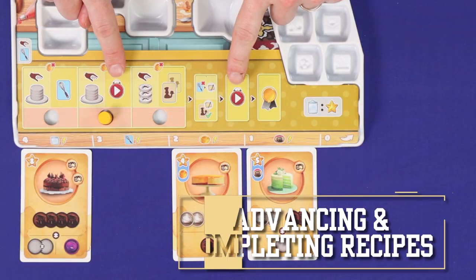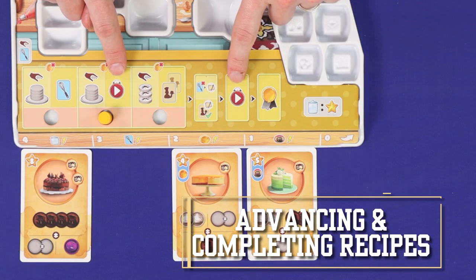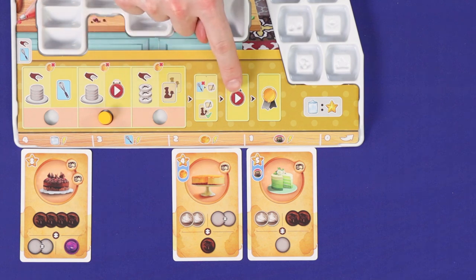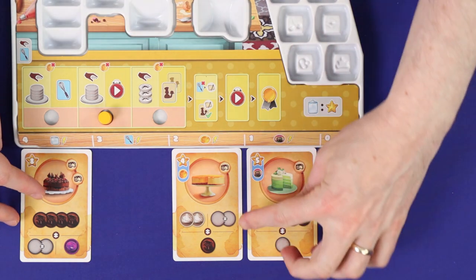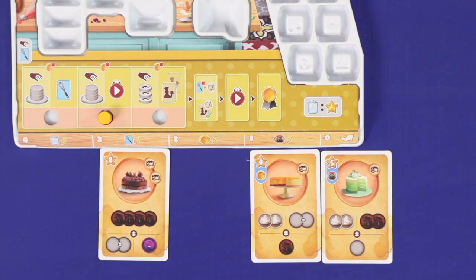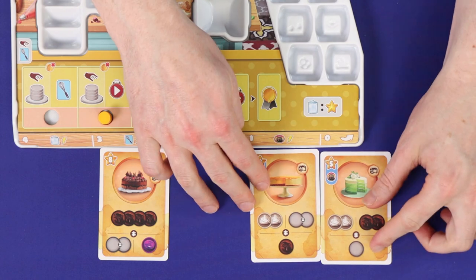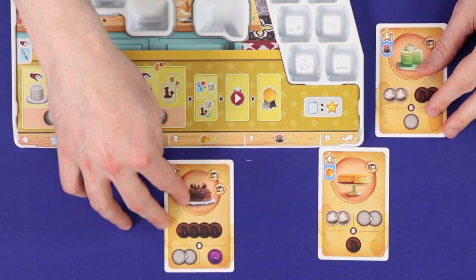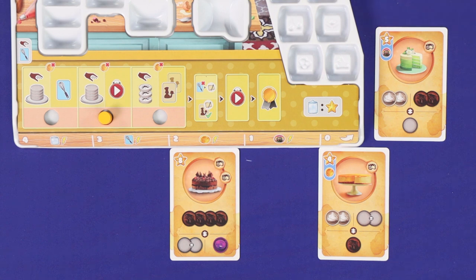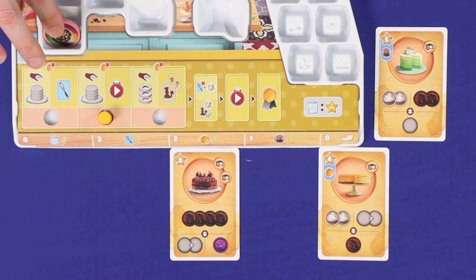The next step of the process is to advance your prepared recipes — think of it as cooking them. When you take this action or resolve this step of your turn, advance all of your prepared recipes one step along this track. When one is advanced from the zero position, it comes off the track and is now considered completed. If there is a bonus in the blue banner, which will be on all level one recipes, then you gain this bonus now.